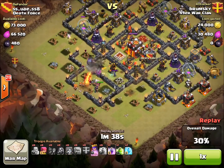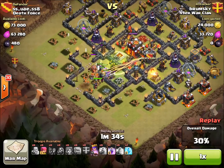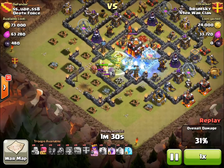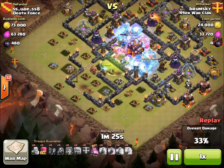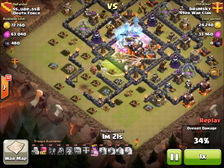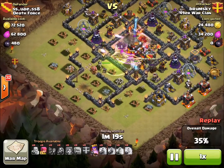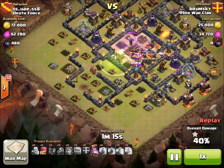Usually for a Valkyrie attack, it's really important that something pulls the Valkyries into the center compartment, like Clan Castle troops or a hero. But with this base design, there's really nowhere else for them to go, so it works great. You can see them jumping to the center compartment. I freeze both of the Infernos and I put a Rage down. Make sure you put the Rage right in the center, right over the Town Hall, because the Valkyries are going to run ahead to where the heroes are — they're not going to hit it building by building.